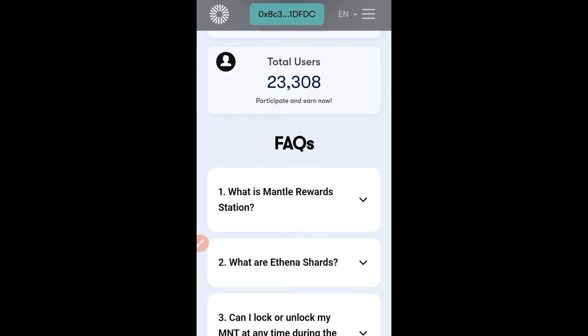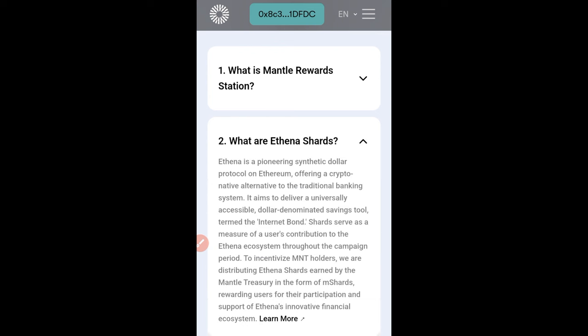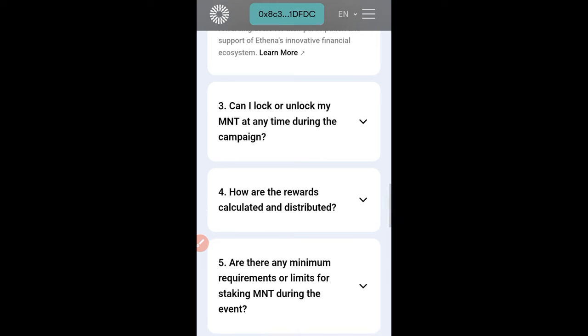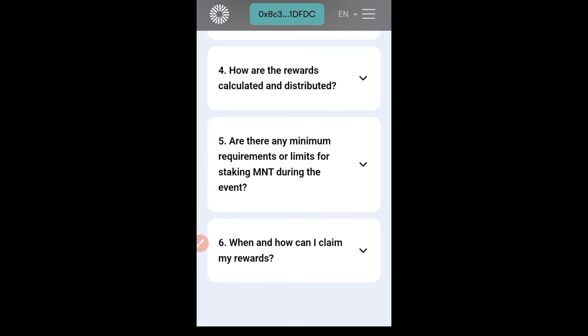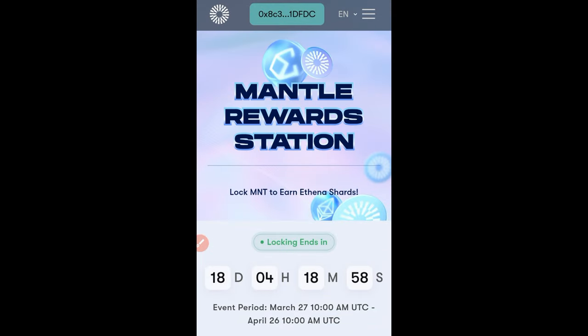Be a part of this, guys. If you want to learn more about Athena shards, you can read that it is a primary synthetic dollar protocol on Ethereum, offering a crypto-native alternative to the traditional banking system. It aims to deliver universally accessible dollar-denominated saving tools. There are FAQs you can read to understand it better. This is free money — go ahead and stake MNT to start earning these stablecoins on the Ethereum network for free.